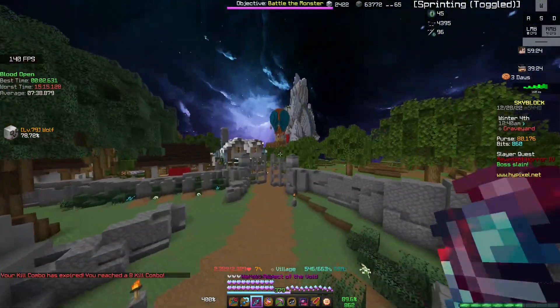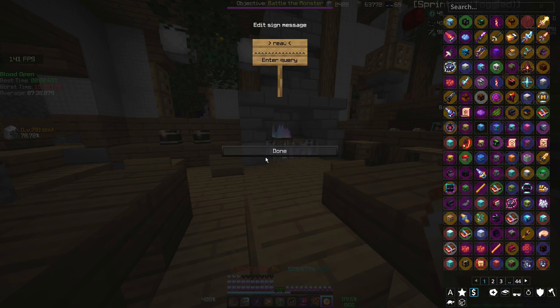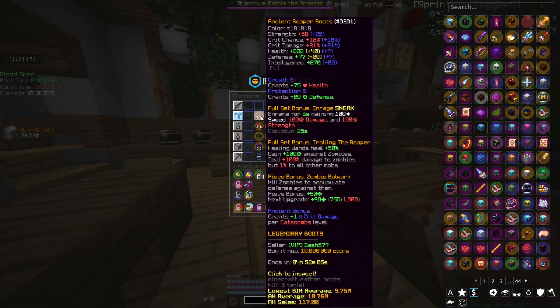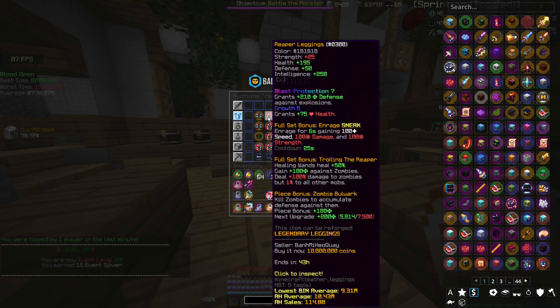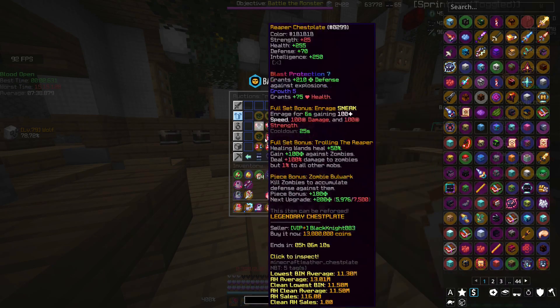The tier 5s are a bit more difficult. For tier 5, you want to use the reaper armor or your necron if you have that — reaper is a bit cheaper. It gives a bunch of defense against the mobs, and when you sneak you gain 100 speed, 100 damage, and 100 strength for six seconds. With the full set you will heal 50% more, get 100 defense against zombies, and deal 100% more damage to them, but only 1% damage to everything else. The full set is only shoes, leggings, and chestplate — there's no helmet, so you can use anything you want.